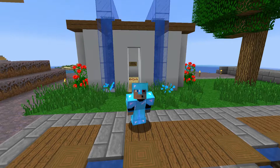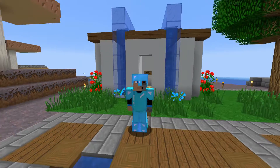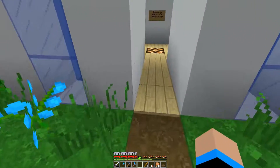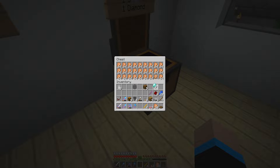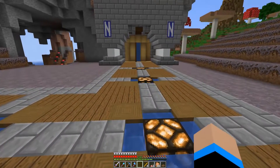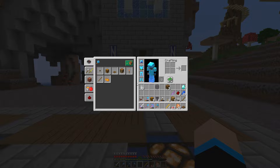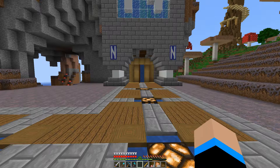Hello everybody, and welcome back to the Waystone. My name is Nargath, and in the previous episode we got our chicken shop up and running. In between episodes I'd say it's doing well. So yeah, that's a good start, and as you saw, I am now in full diamond armor. I went ahead and enchanted some of that equipment.